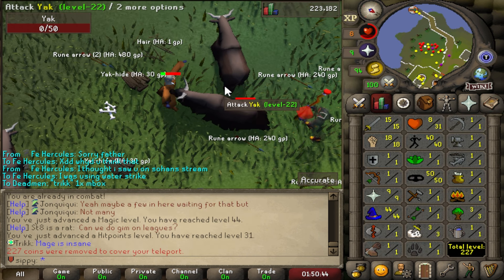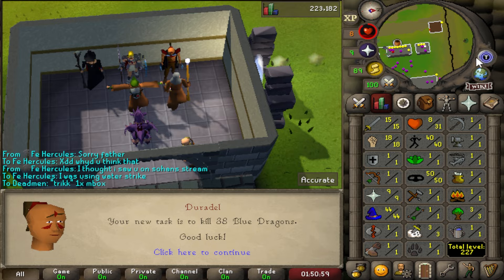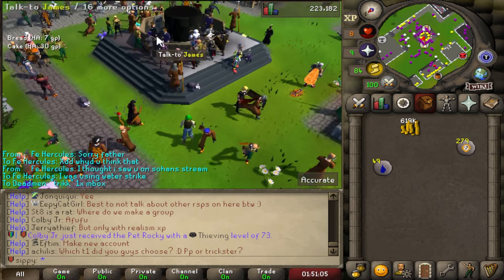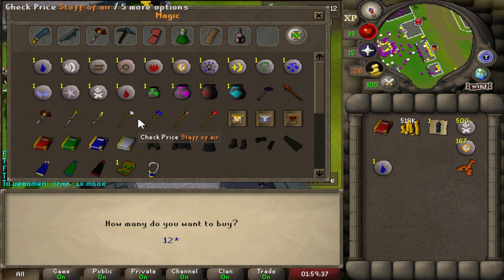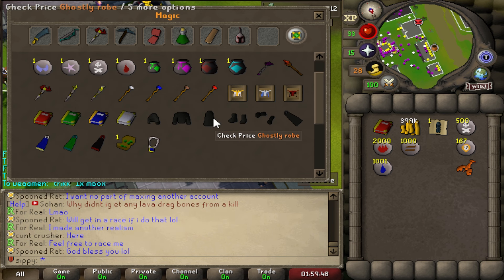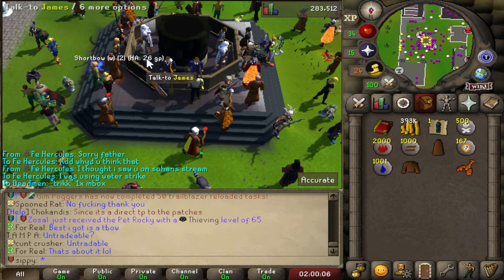Since we are now 30 combat we can get a task from Duradel, the regular Slayer task. Our first assignment — 30 blue dragons. I wish he would have given me something harder. Let's get better runes: 500 death runes, 2,000 fire runes, 500 water runes, 1,000 earth runes. Let's also get the ghostly robes for better bonuses. We'll wear the anti-dragon shield while getting to the safe spot and then switch to the holy book.